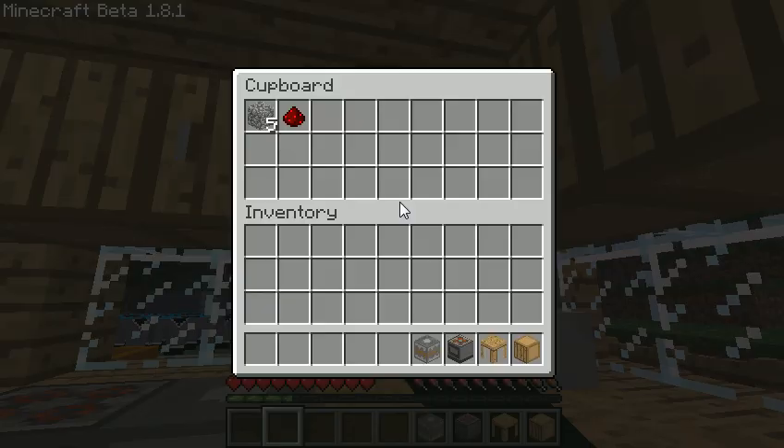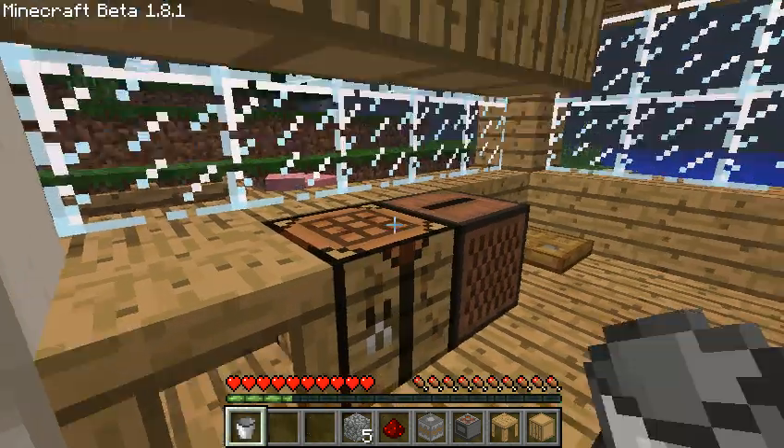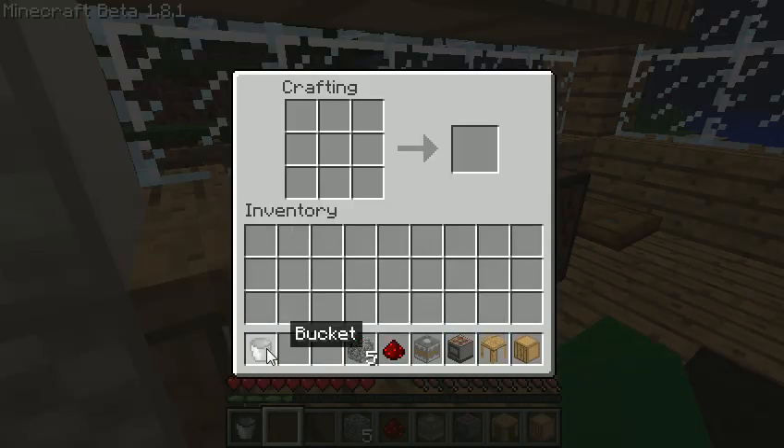Next we will have the toaster. Next we have cobblestone, we put it just like the stove, and you get a toaster.